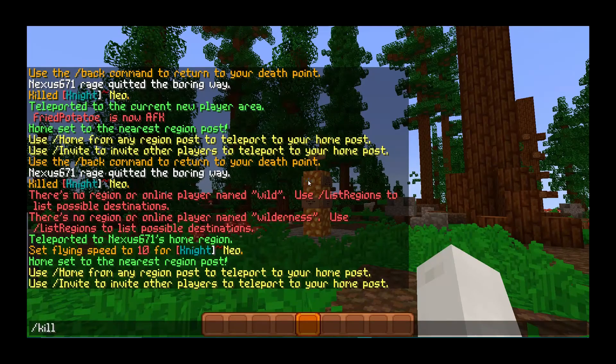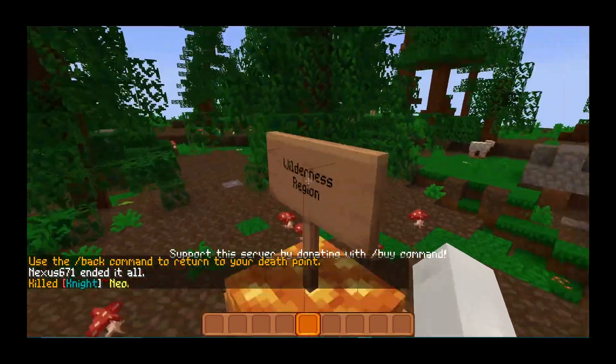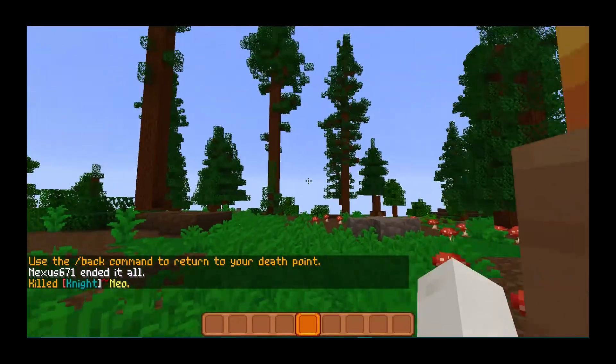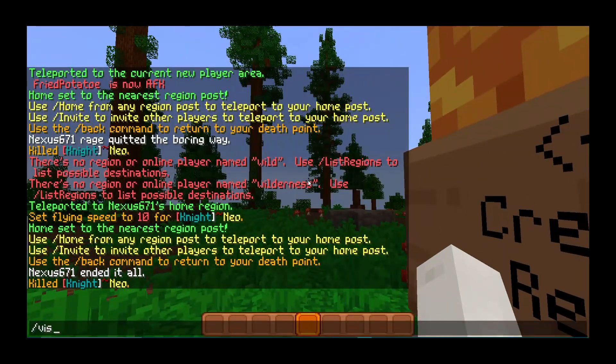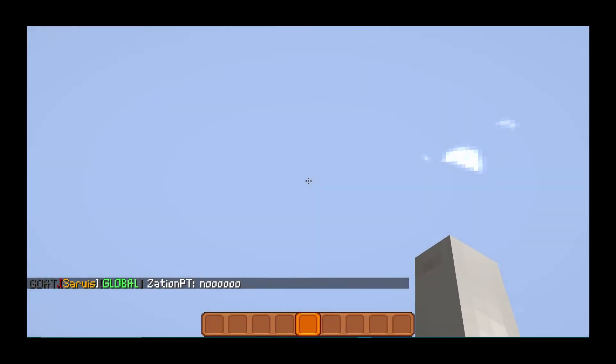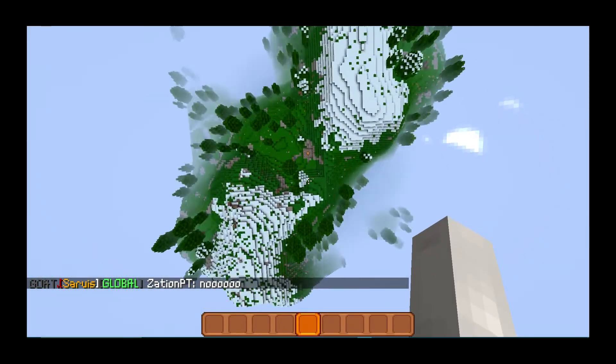If I were to die, I should spawn right here. And I spawn right here. So you can take this region, then go to the Creeper region — I can visit Creeper and get there.